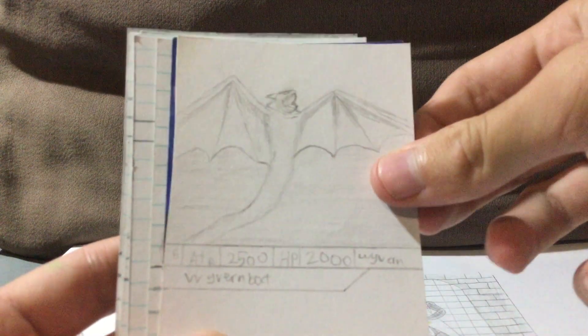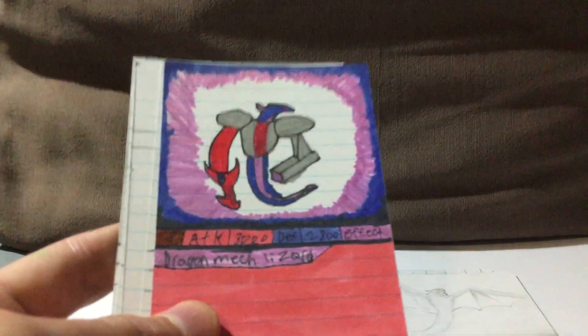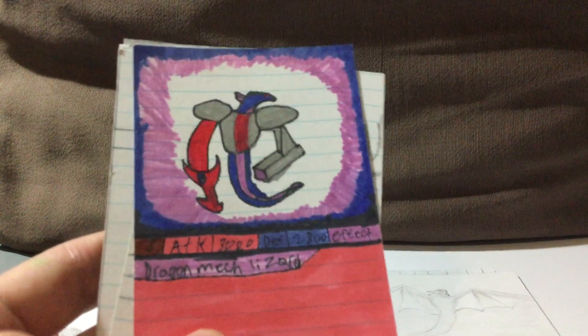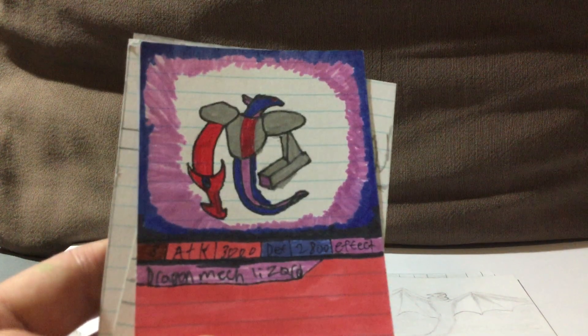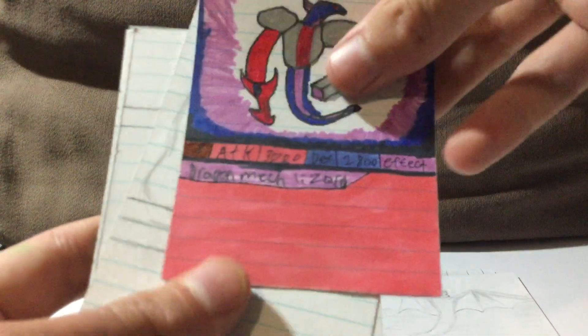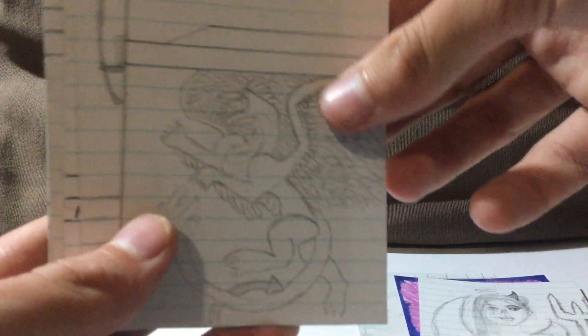Starting off with the knight card — I do like that card. Here we have Wyvern Bat, nice to see him again. And oh — Drakkin McLizard. This is a card that needs to be redone, which I can't redo because I covered it in marker and did all the writing in pen. Then we have a card that needs an effect and a name — and it's one of my favourite cards too. This is one of the angel dragons, the first angel dragon in fact. I really love how that card turned out.